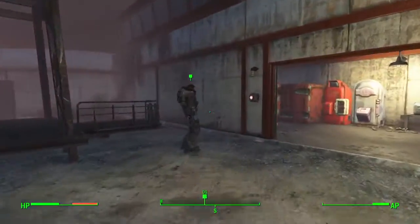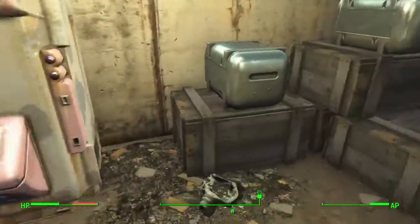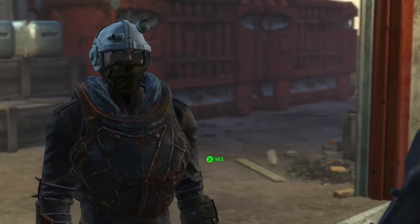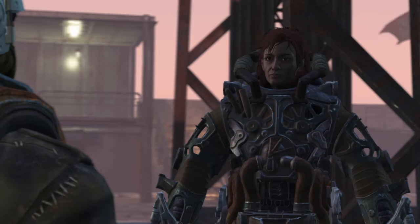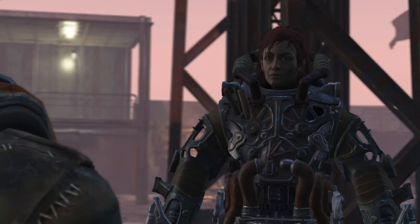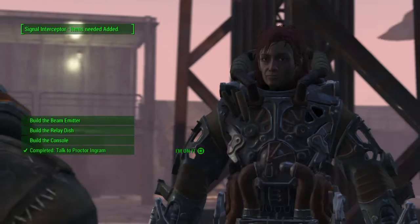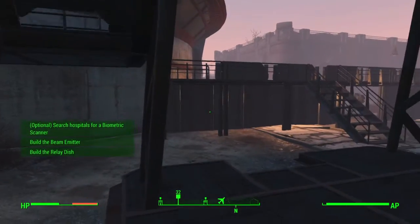Ingram, I built it. Actually, is there any Nuka Cola in here? No, nothing in the vending machine. Ingram, any luck building the platform yet? Yes, I'm ready to build the rest of it. Good, let's move on then. Here's a list of everything we'll need. I know some of that might as well be in Greece, so I'll be around if you have any questions. Alright, I'm on it, Proctor. Let's see if we can build these three things.